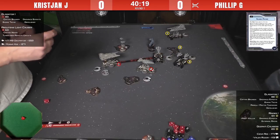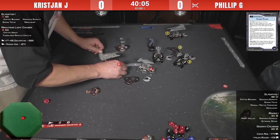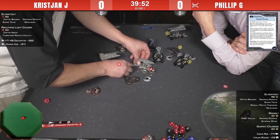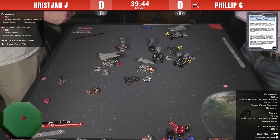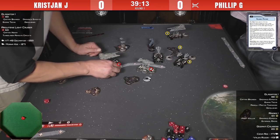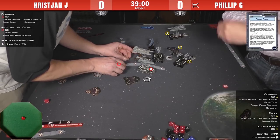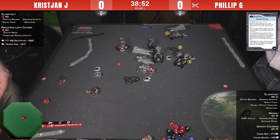Christian turns to get the side arc on the Demolisher, committing to speed three with the nav command. He does the ram. Now he's going to attack with the side arc of the Demolisher — most likely a dead Raider. That wasn't the best roll, but he has Ordnance Experts to re-roll. Five damage — Philip braces down to three and takes an APT. The crit was structural damage, essentially a direct hit. The Raider is dead.